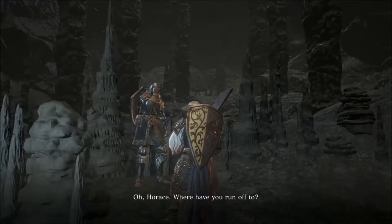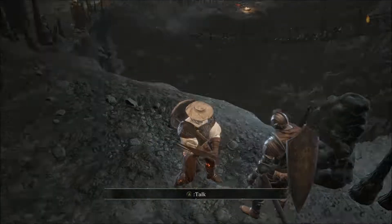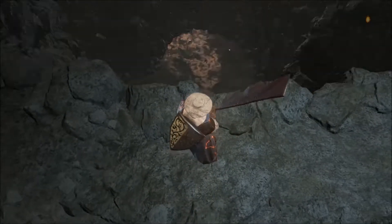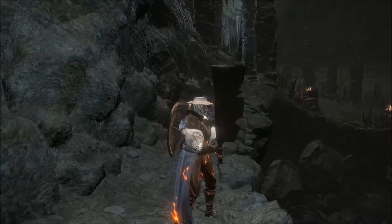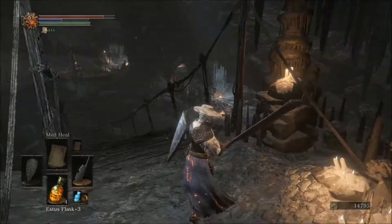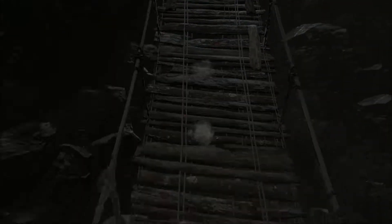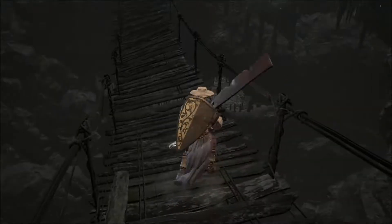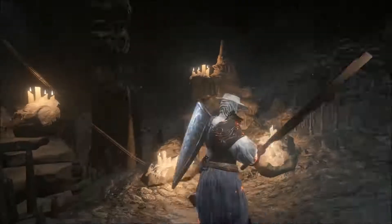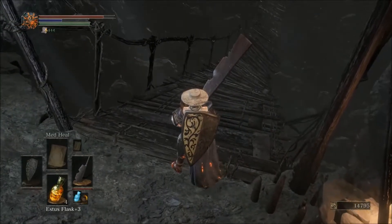I think it's our friend Anri! It's our friend Anri. Have you seen Horace anywhere? 'I've searched high and low with no luck. Perhaps he's left the catacombs. Horace, where have you run off to? Have you abandoned me?' What a horrible thought. Fun little trivia fact — that guy right down there, that's Horace. You can't get to him yet — there's a kind of secret level and a way to get to him, but not yet.